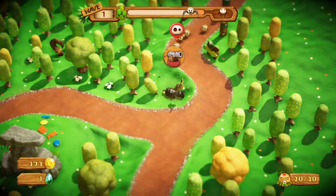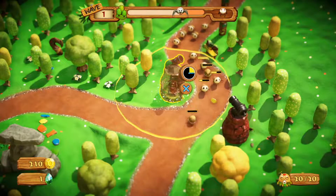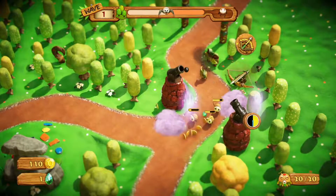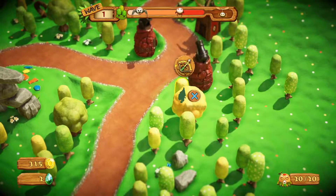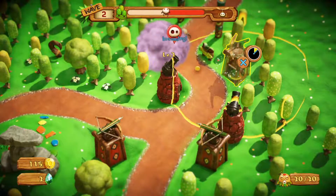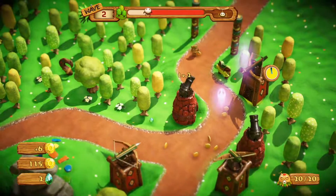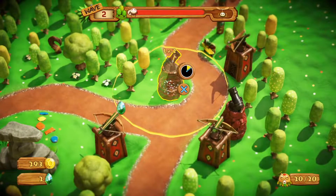First thing we're going to do — it's very similar to the fun difficulty for this level. There are a few minor changes, but it's generally the same. We're going to build some cannons first, and we want to dance on them to get them leveled up as quickly as possible. Don't forget to look up and pay attention to what is coming down the path.